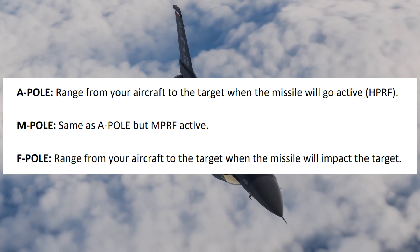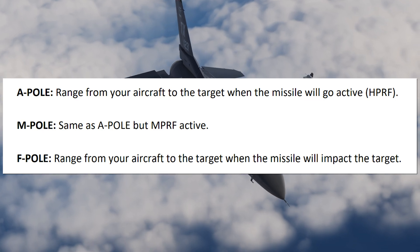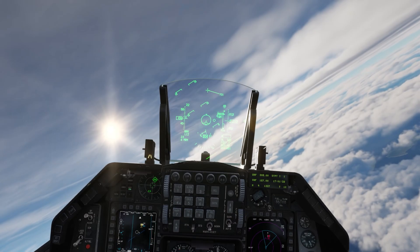Next we have F-POL, which is the range from your aircraft to the target when the missile will impact the target. So now that I've (hopefully not) confused you, let's go ahead and jump into the aircraft and take a look at an example.